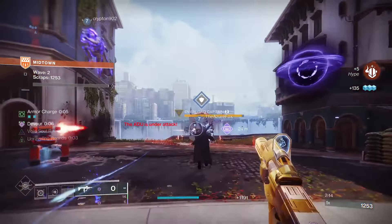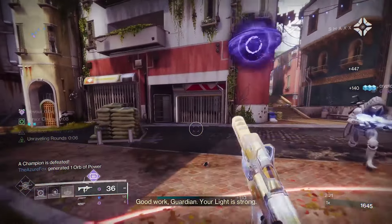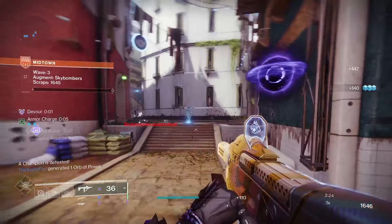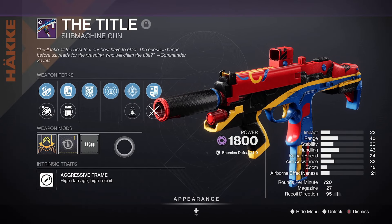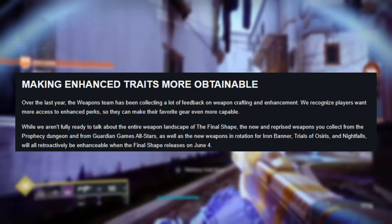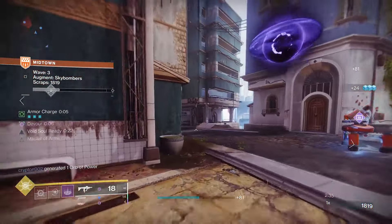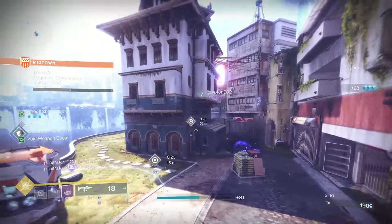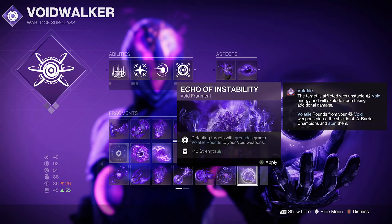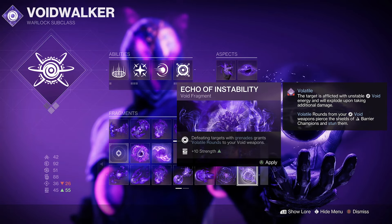One of the first perk combos to talk about is Repulsive Brace along with Destabilizing Rounds. All void lovers will be screaming for this combo; however, it isn't unique to the Recluse — if you played the most recent Guardian Games, the title SMG could drop with this roll. With The Final Shape, that will also be enhanceable, so this doesn't hold much weight as a chase for the Recluse, unless you don't have it. Plus, you can get Volatile Rounds through the void subclass with Echo of Instability on grenade final blows, so that is our next focus.